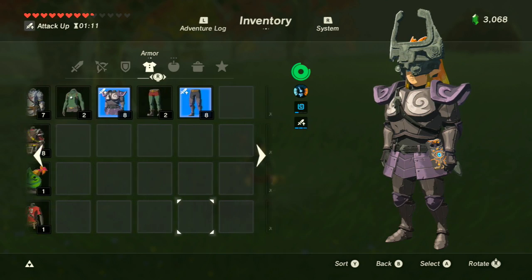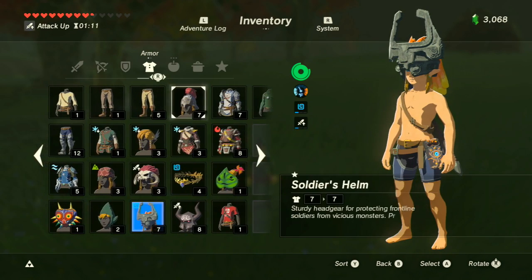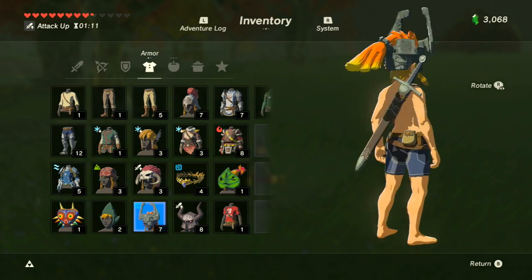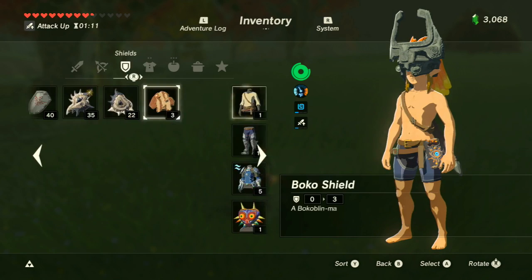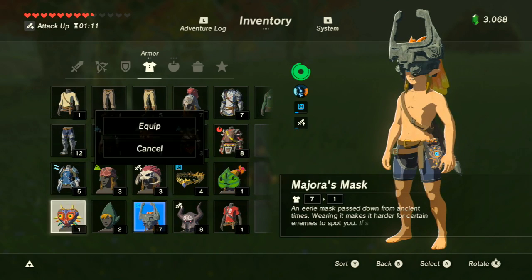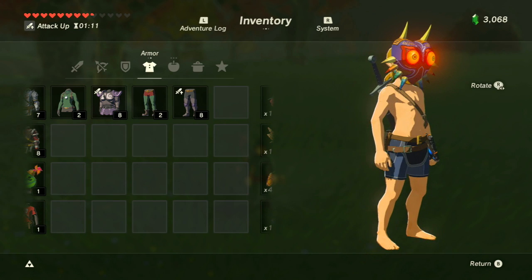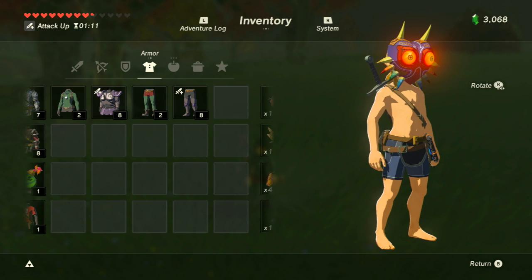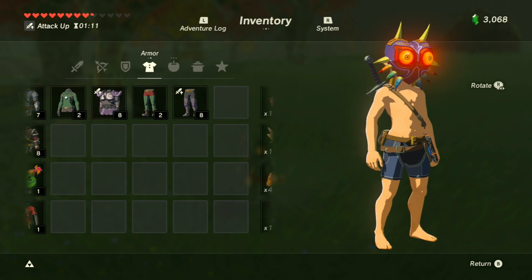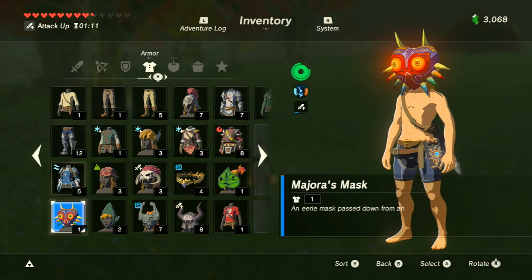We also have Midna's helmet, complete with flopsy hair — adorable. And this is one of my personal favorites: this is Majora's Mask. I'm a huge fan of this game. As I've mentioned before, this is not the actual Majora's Mask — it's a replica. So Link probably won't go around killing everybody. Probably. Maybe.